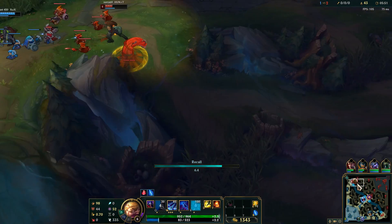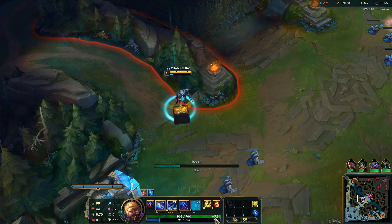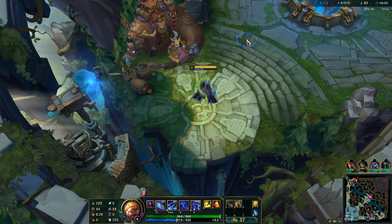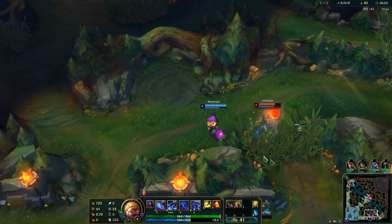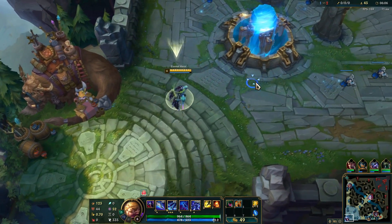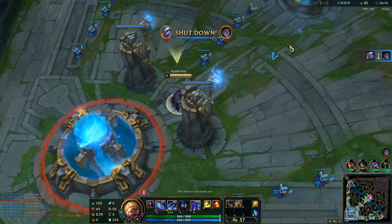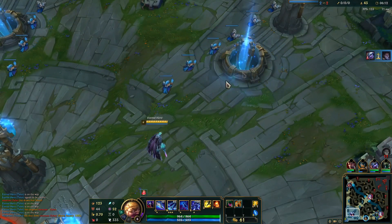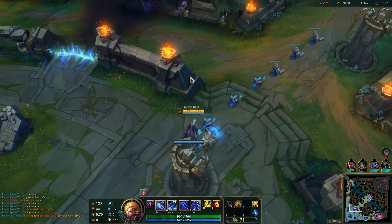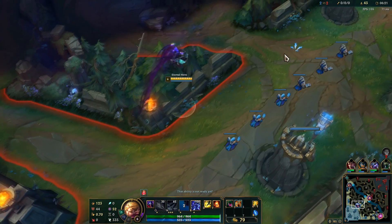Let's back. I have a CS advantage so no point going top now — I don't have enough mana. You can use E on any structure, which can save you some time.